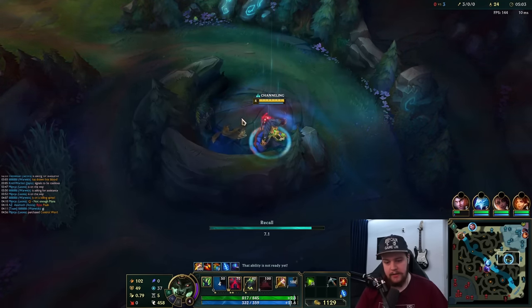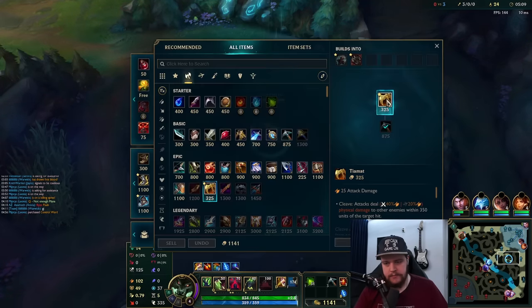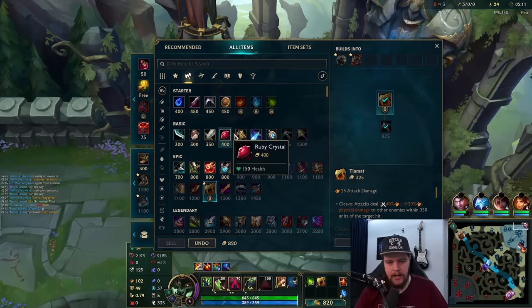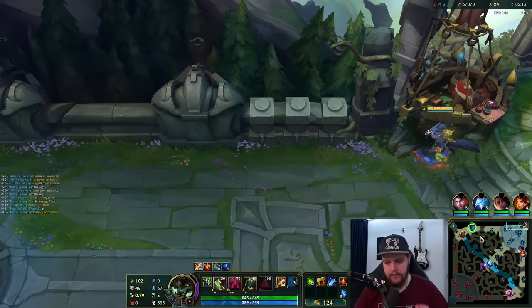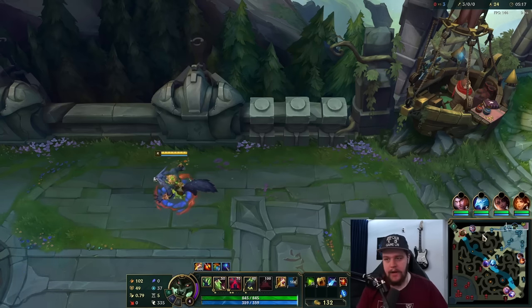I get the Tiamat here — beautiful. This is the item you're looking to rush, and I have the money for the Sheen so I'll get that too. Now we can look to transition more into a clear-heavy style.